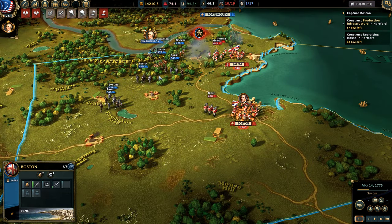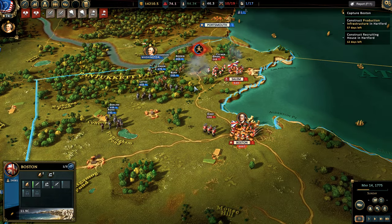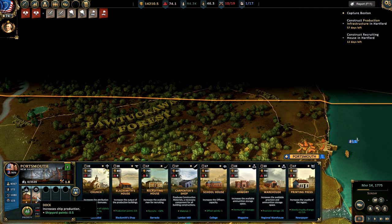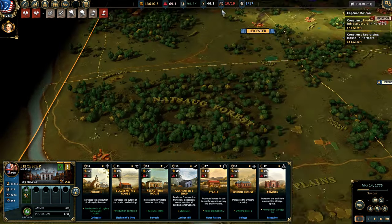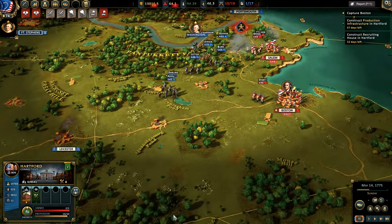I think I spent a lot of reputation in my campaign just getting officers. I finished this campaign - I conquered the entire territory - and I was spending a lot of resources building schools throughout the campaign in order to increase my officer pool.